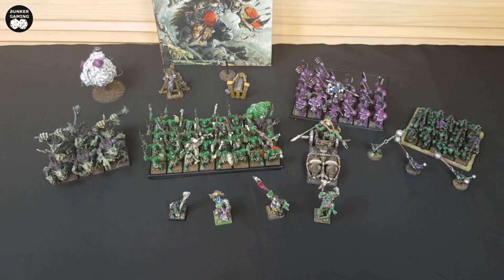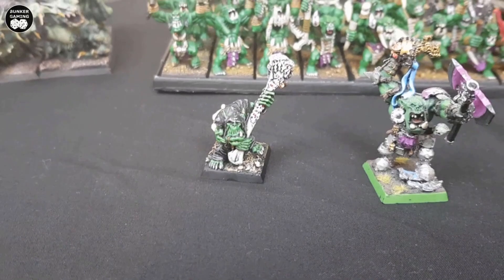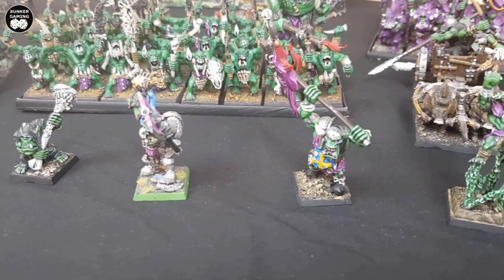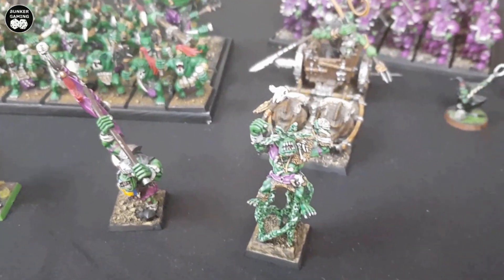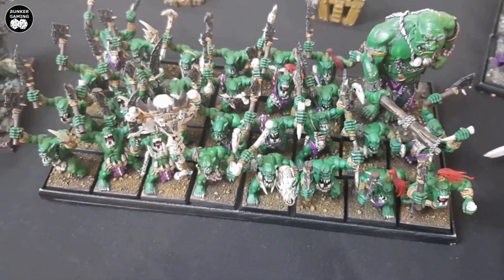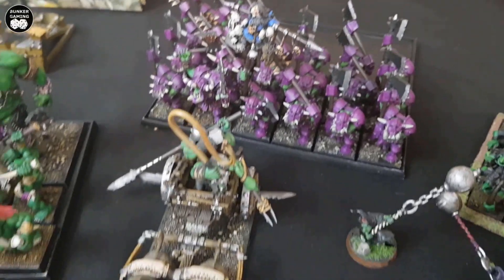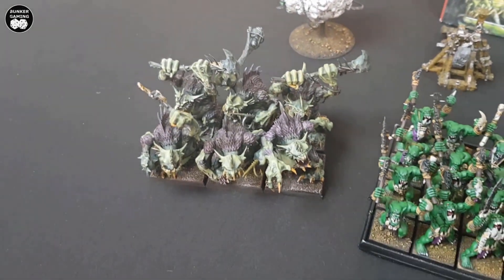This is 1996 points of Orcs and Goblins. For Lords, a level 3 Orc Great Shaman with a Dispel Scroll and Talisman of Endurance. The general is a Black Orc Big Boss with an Enchanted Shield, Opal Amulet and Sword of Battle. There's also a Big Boss Battle Standard Bearer with a Great Weapon and Glittering Scales, and a level 1 Savage Orc Shaman with Lucky Shrunken Head for the 5+ ward save. He leads 32 Savage Orc Biggins with additional Hand Weapons and Full Command. Also 20 Shortbow Night Goblins with 3 Fanatics and Full Command. For special: 20 Black Orcs with the Standard of Discipline, an Orc Boar Chariot, a Doom Diver Catapult, a Rock Lobber, 1 Mangler Squig and a unit of 6 River Trolls.